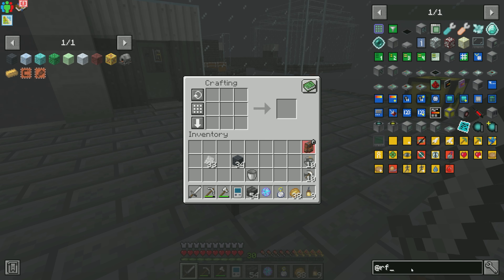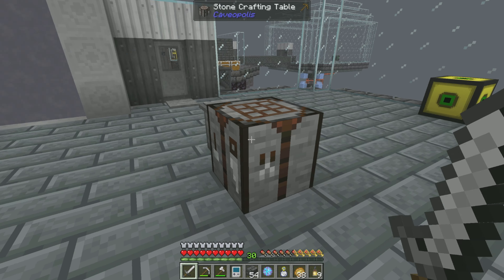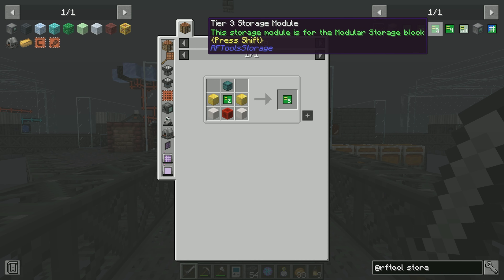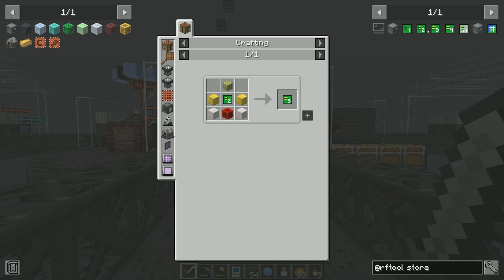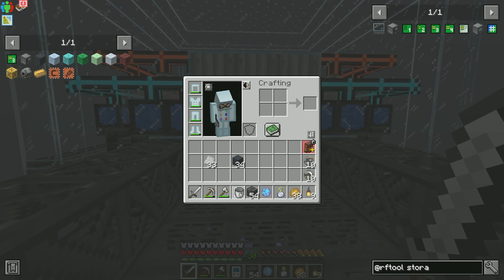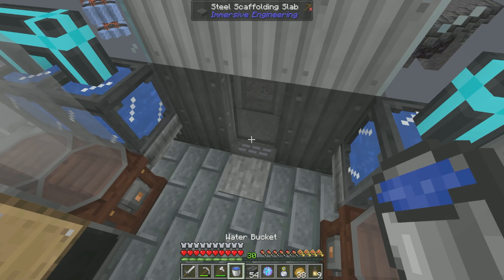Is RF Tools' storage scanner in the pack so we can kind of bridge storage for the moment? That's modular storage. The storage scanner requires ender pearls — we're not there yet. I bet the modular storage would work though. We can probably make a modular storage and get up to a tier three storage module. Maybe we are right on the verge of AE2, so I don't know if that's going to be worth doing right now. We can just grab a bucket from there.